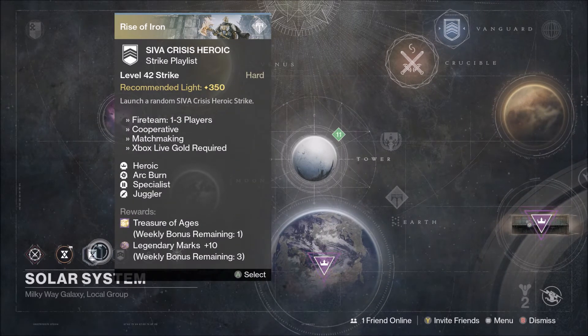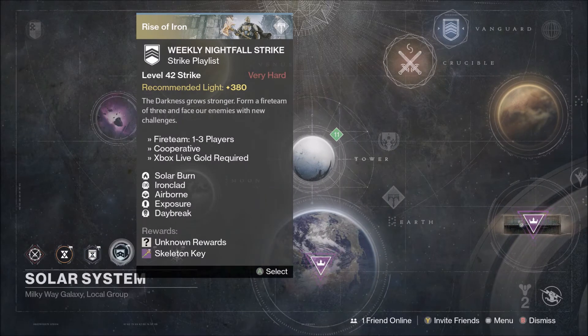Then we've got the SIVA Crisis Strike with Heroic, Arc Burn, Specialist, and Jugger. Then you've got your Nightfall Strike with Solar Burn, Ironclad, Airborne, Exposure, and Daybreak.